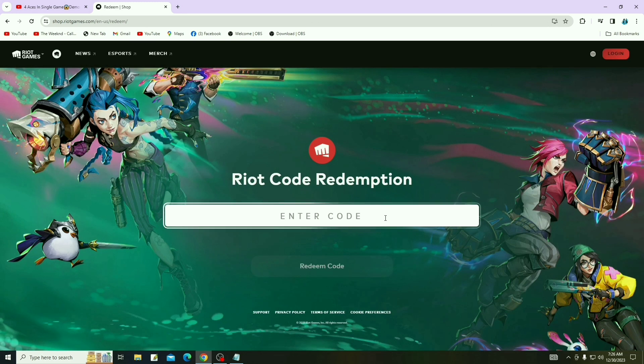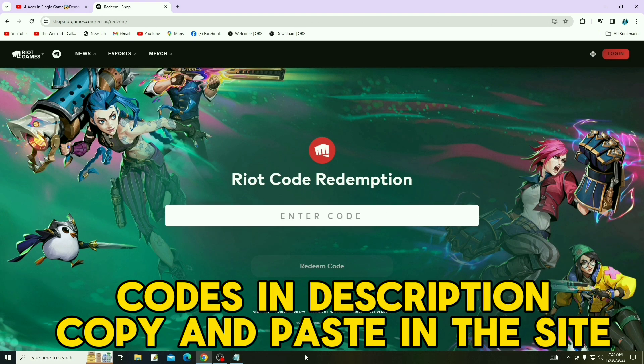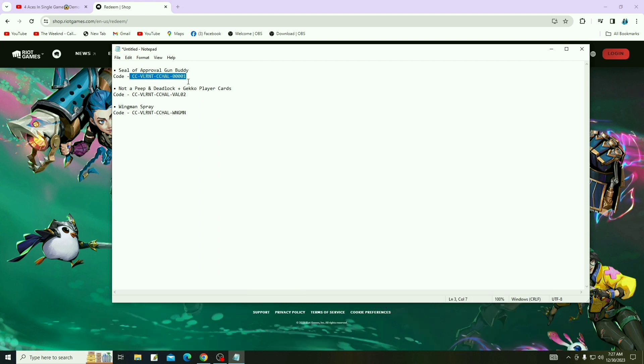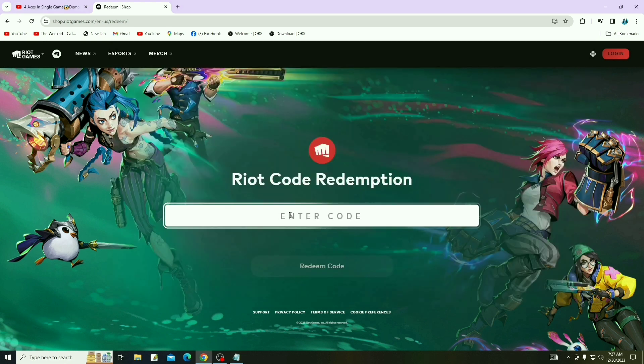Login to your right account. I have given the link in the description, so you have to copy that link. Copy the code, and after copying that code, go again to the redeem site.